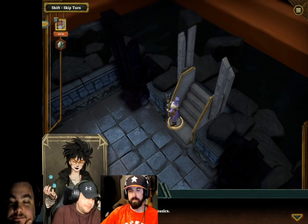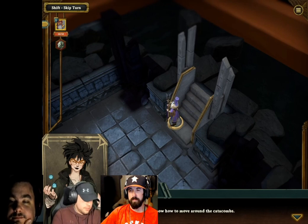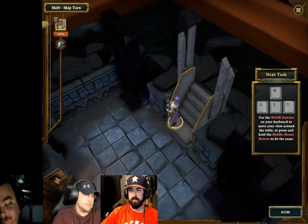We'll start with the basics. First you need to know how to move around the catacombs. Use the WASD buttons on your keyboard to move your view around the table.